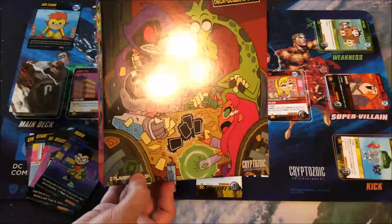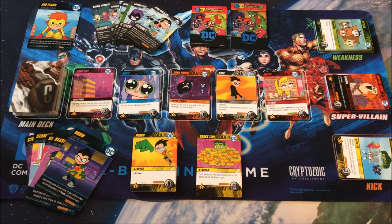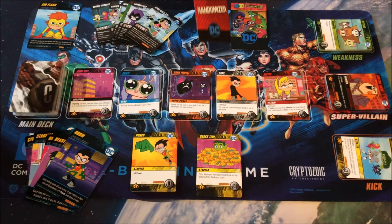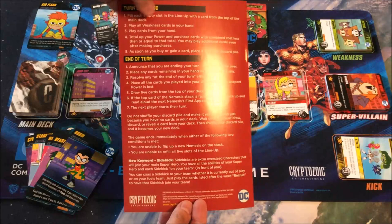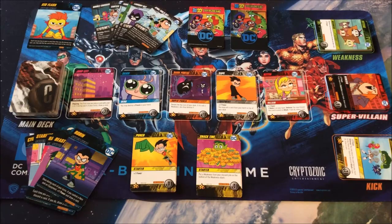We already got Teen Titans as the fourth major set for the DC Deck Building Game, and now we have one based more on the Teen Titans Go cartoon with some unique characteristics. Some people don't consider this part of the DC Deck Building Game — I initially didn't — but inside the box you get a randomizer for the DC Deck Building Game Multiverse Box and a divider, so their intent is clearly that this is part of it. It plays very similarly with a few tweaks, and you get a rulebook to play this either standalone or mixed with other sets.